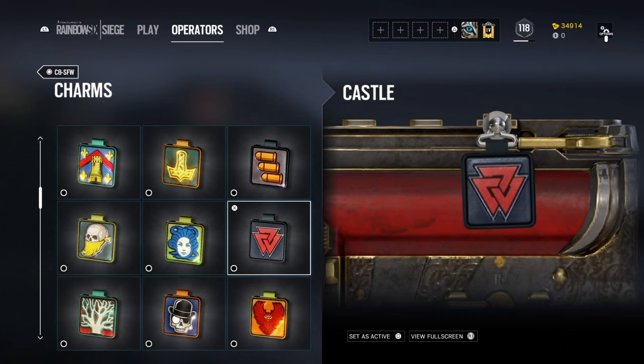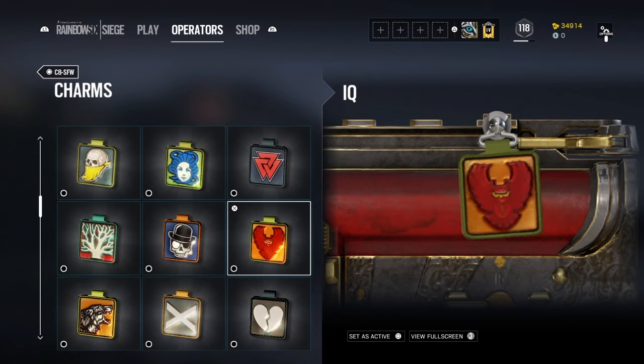Moving on to IQ — because she can see everything and detect gadgets and take them out, her symbol is the owl, because owls can see everything. I think this is quite nice, and she has these angry eyes like 'I can see you, I can see your gadgets.'